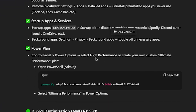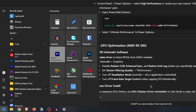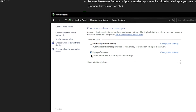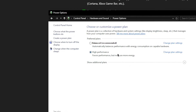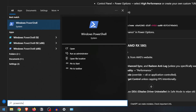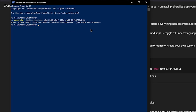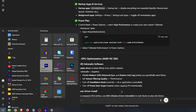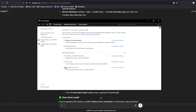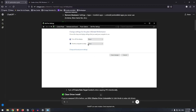Next up is the power plan. It wants me to use the High Performance power plan or enable the Ultimate Performance power plan. I'll go to the start menu, open up the power plan, click Edit Power Plan, then go to Power Options. I've already selected High Performance, but we'll import the Ultimate Performance plan by copying the PowerShell command, running PowerShell as admin, pasting the command, and hitting Enter. Now it's been successfully imported — I can select it and set both display and sleep options to Never, then save changes.